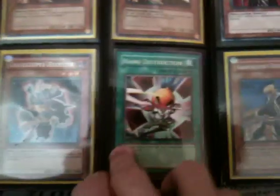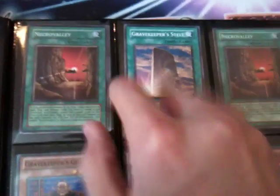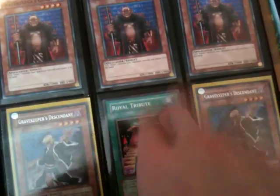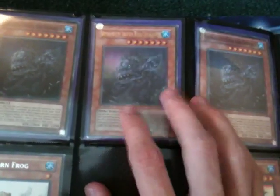Three Commandant Rare, two Recruiter Rare, two Hand Destruction — these aren't really for my Gravekeepers but they're in there. Two Super Necrovalley, and I've got a few in Rare and Common. Two Steel, three Guard, there's some Spies somewhere, two Descendant Rare, Tribute, Royal Tributes, three Super Ancient Deepsea King Coelacanth, one in Ultra.